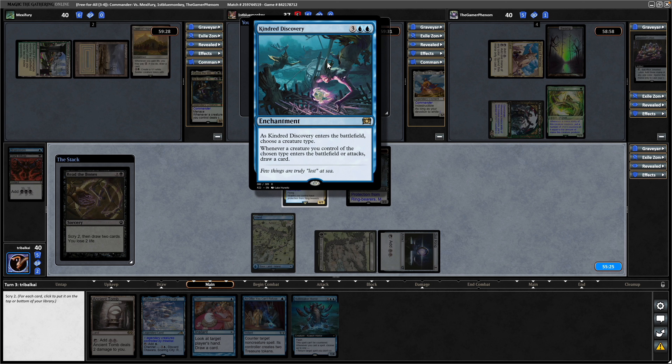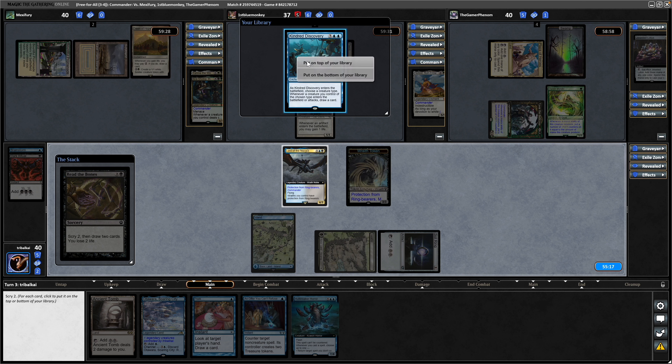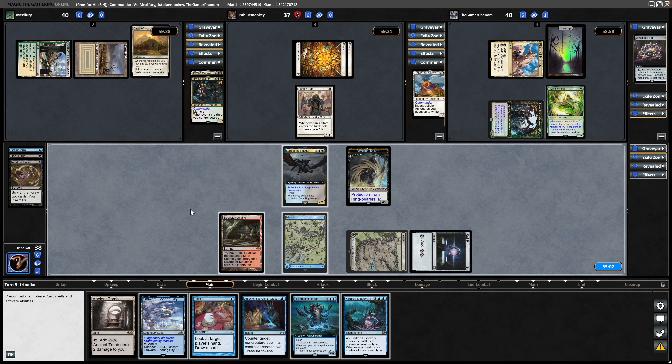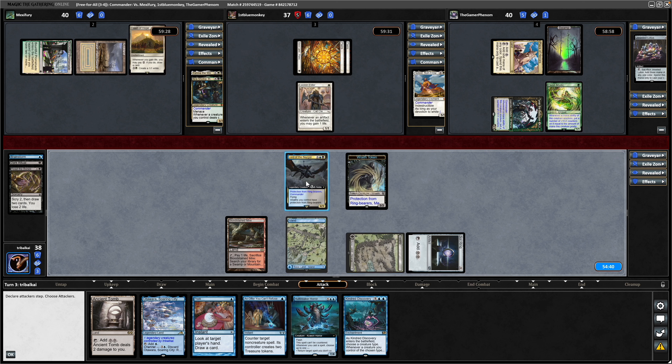Kindred Discovery is superb if we can hold on to all this mana, so we want to be playing the Otawara as an island. I'll keep both of these because that will fix our colours nicely. We need to get into some duals really. We'll hold up Peek and an Offer You Can't Refuse. If we decide not to go for the Peek we can get out a tap land with the Bloodstained Mire. The fact that Kindred Discovery triggers on the entry of creatures as well is what makes it so good — if it was just attacking I probably wouldn't bother, but our commander making us tokens and then drawing us cards on entry with this is going to be excellent.